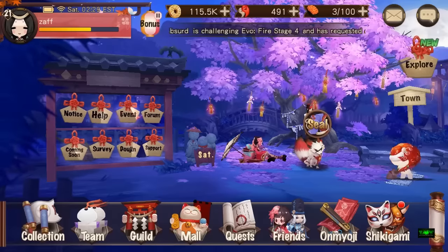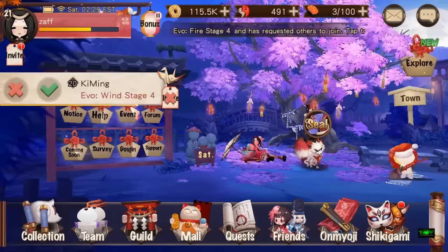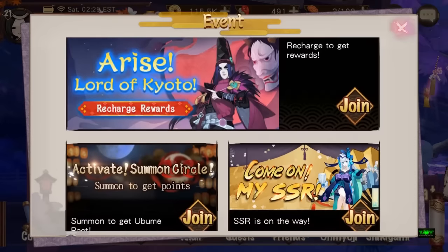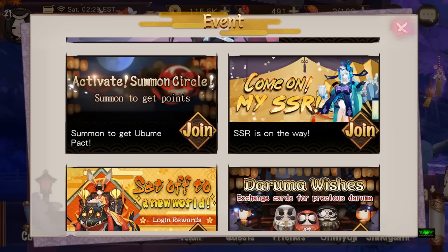A friend of mine said that I was lucky to get the character and I said no, he's an event character — and he asked how do you get it. So all you do is hit the Event button, scroll down, and you can see 'activate summon circle, summon to get points' and 'summon to get Ubume pack.'